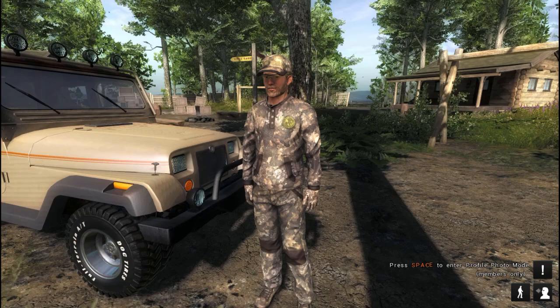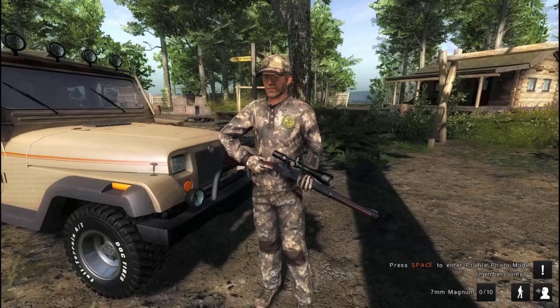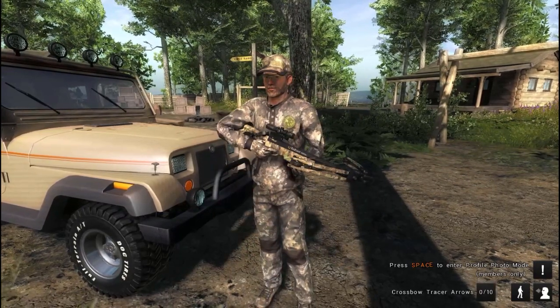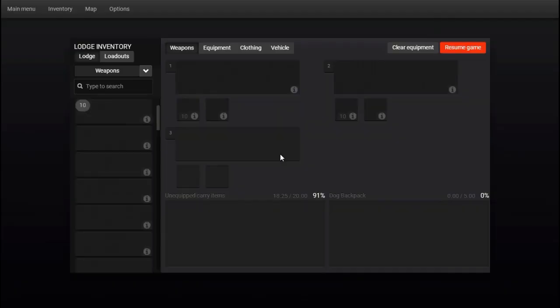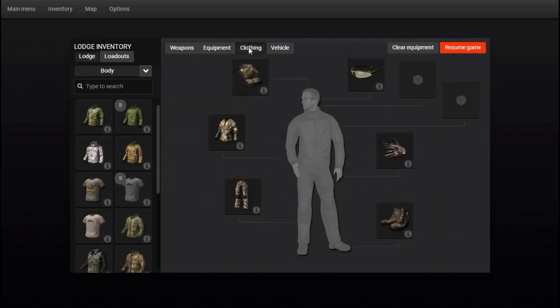I'll be taking the 7mm Magnum break action — I don't use this gun a whole lot, but I just saw it and I was like, oh hell yeah. We're taking the big scope with us, and maybe a silent weapon, a 10-point crossbow. I've got the collar with me, some scent spray, and I'm going to take the jeep. I might set up the tent down on that end of the island because there are a couple of missions coming up. And I'm using the Boone and Crockett outfit.